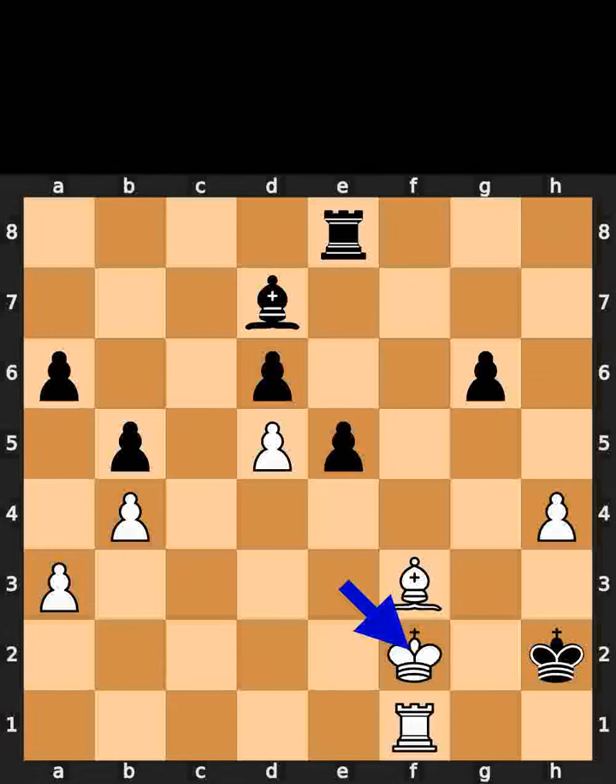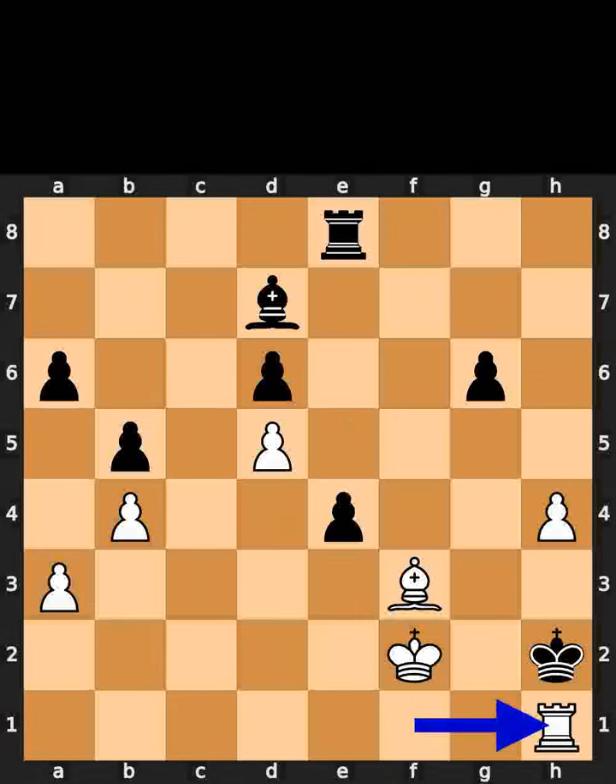White plays king to f2. Black plays pawn to e4. White plays rook to h1, checkmate.